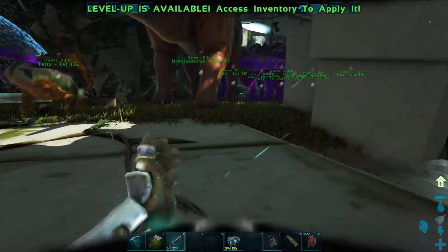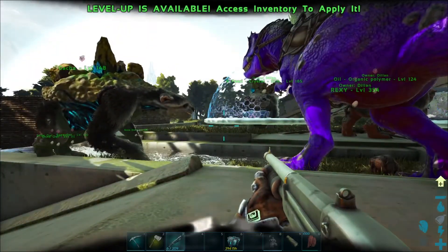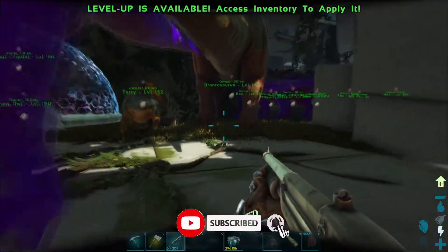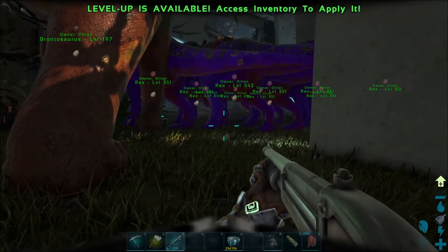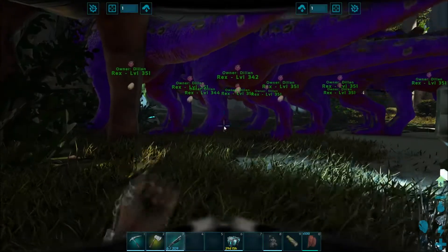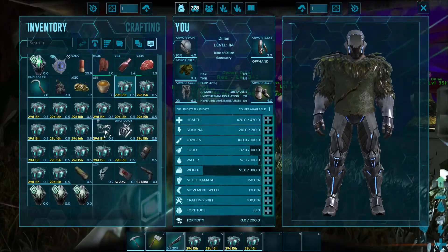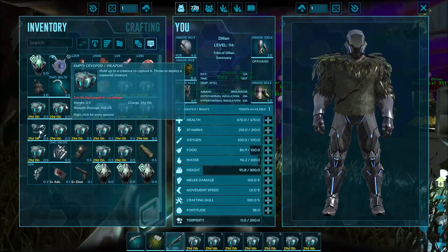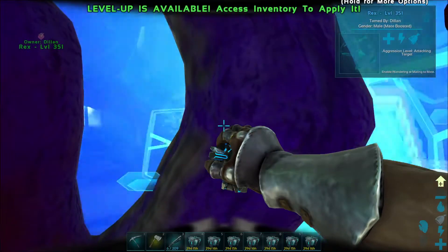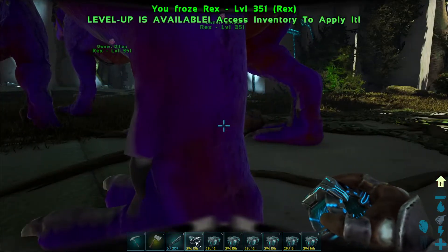Hey everyone, welcome back to another episode on Ark Survival Evolved and Extinction. Today we are going to be going and finishing off the Forest Titan. As far as I'm aware it's still alive and just sort of roaming about the arena that it spawns in. It can't leave that area, and based on when I went back to get my stuff, it doesn't despawn on your death. I'm assuming it doesn't despawn until you actually kill it. So we are going to be going ahead and finishing it off with a Rex Rush, just because we don't have the resources required to rebuild a mech and all its ammo. After this, in a later episode, we're going to try doing a bunch of orbital supply drops and hunt down another upgraded mech.